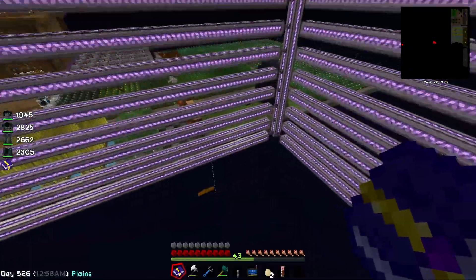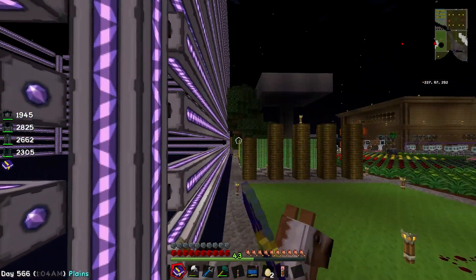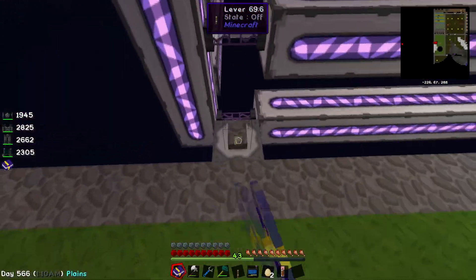We had to make sure that the IO port was in exactly the same place. Before, we were trying to do it down there - it wasn't going to work. You have to make sure it's here. You have to put the disc in and you have to flick the lever.